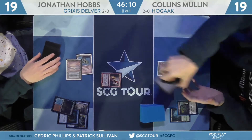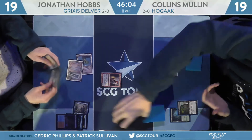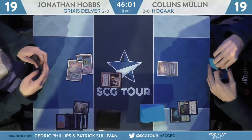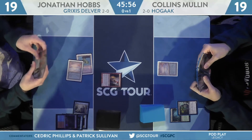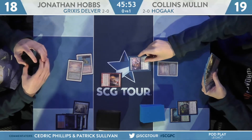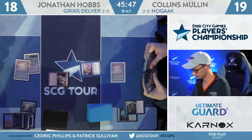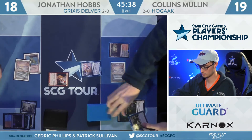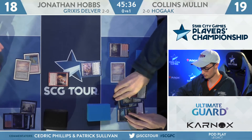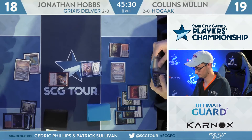Mullen isn't great at killing stuff post-board — just Abrupt Decay and Assassin's Trophy. If Young Pyromancer sticks, Hobbs might overwhelm Mullen in short order. Setting up Young Pyromancer on turn two and maybe trying to go berserk on turn three — here's a Hedron Crab. This would not work on the draw. Hobbs has a lot of angles and dimensions; so much of what his deck does is better on the play. On the play, these kind of lines have a shot. It's still tough, but he's got a chance.